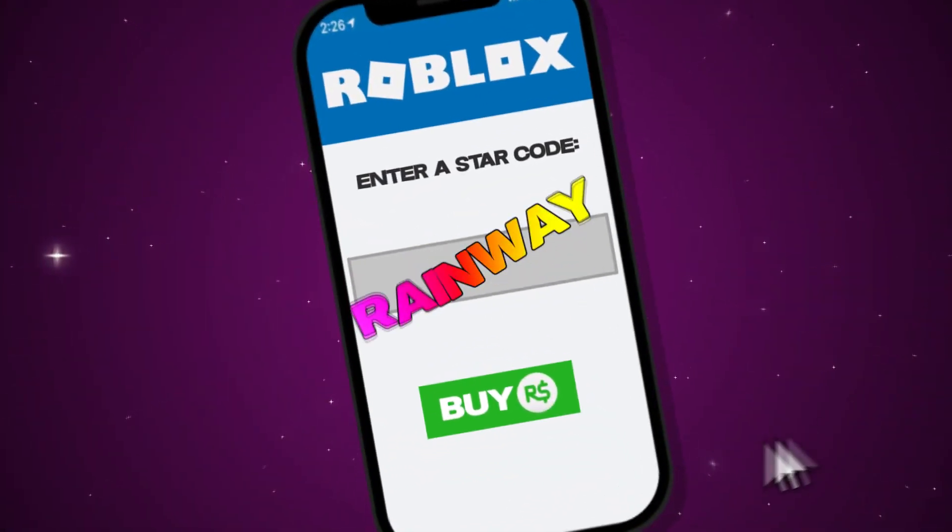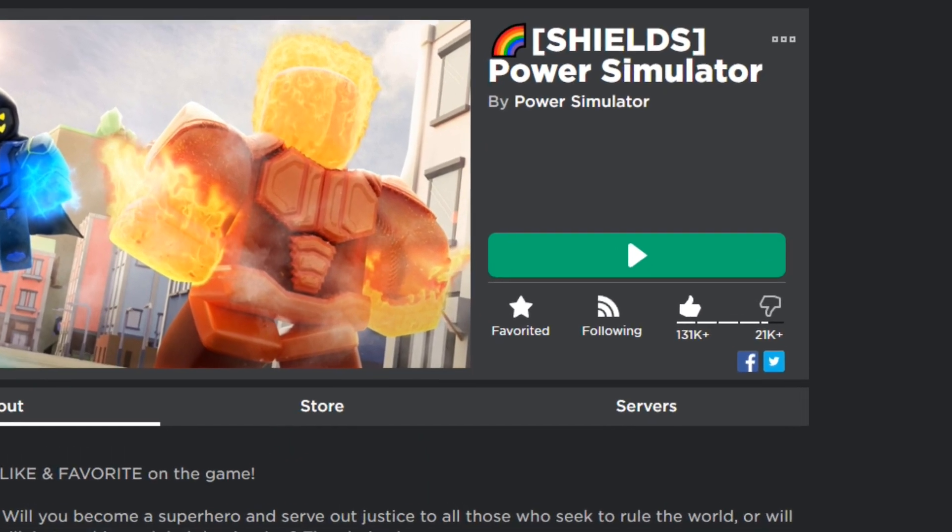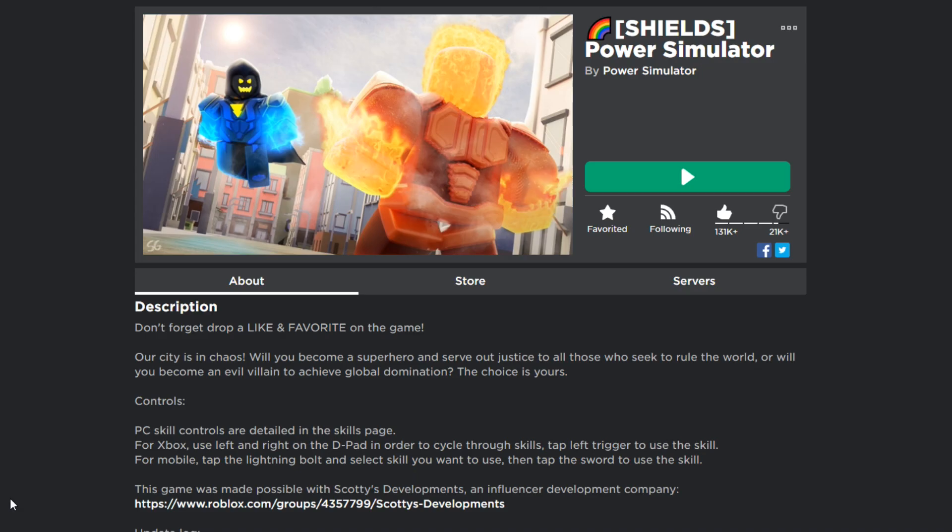Make sure to use my star code on Roblox. Alright guys, it looks like a new update just dropped on Power Simulator. Now it's not anything massive, it's just a small little update to tide people over until we're able to get the next big update out. What's pretty cool about the new big update that's coming out — it's gonna be robot themed, so that's gonna be pretty fun.